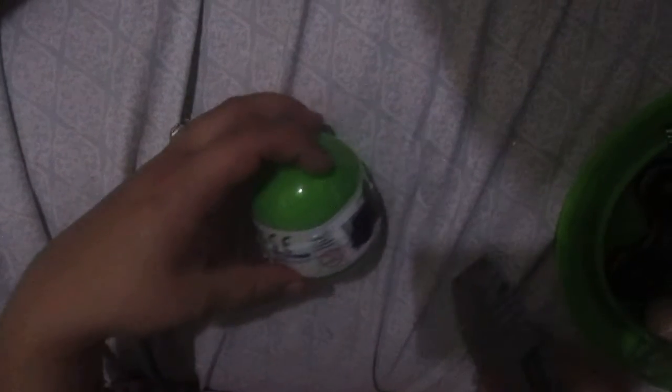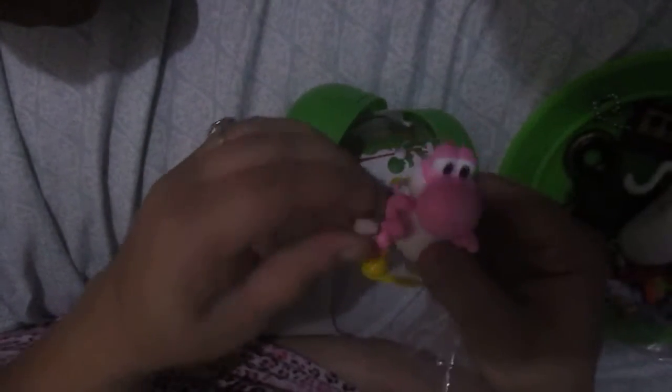Another egg — this one is a Super Mario one. Don't put a hole in our bed. I would really like to be able to sleep on my side of the bed tonight. A Yoshi! A pink Yoshi! It's supposed to walk, but I don't have a hard surface to do it on, so it doesn't work out.